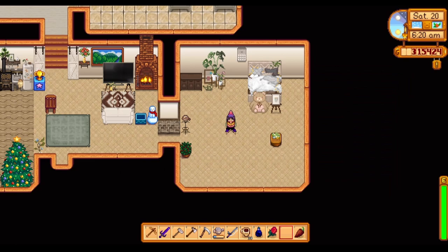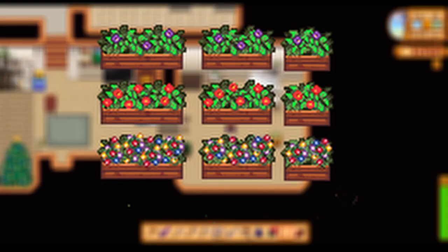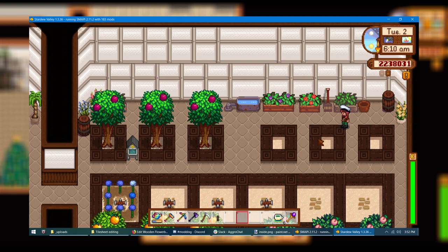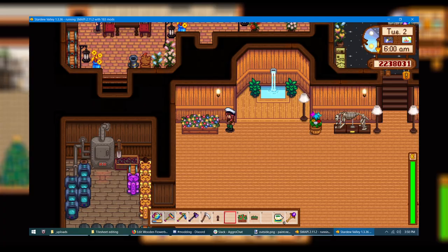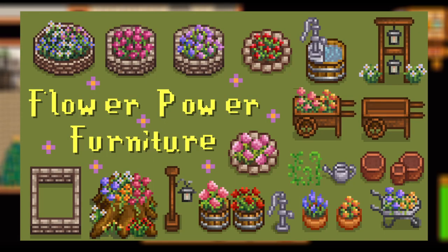That was it for the furniture mods — now we have a few plant-related mods for all the plant lovers. Starting strong, we have the Wooden Flower Boxes for Summer mod. This lets you add colorful flower boxes that you can place in your farmhouse — inside, outside, in the greenhouse, anywhere you wish. They're really cute flower boxes with different flower variations and colors to help bring some greenery into your farmhouse.